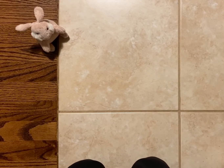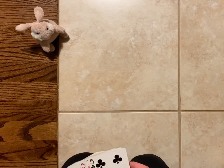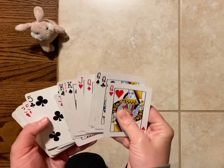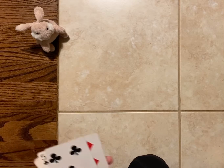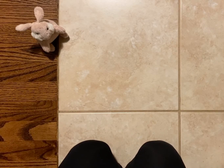This game is called Who Has More. To play this game, you'll need a deck of cards with the face cards removed — that means the jacks, kings, and queens have been taken out. You will also need a buddy. I don't have a real buddy to play with today, so I'm going to play against bunny. But if you have a friend, a parent, a caretaker, a sibling, or anybody else who wants to play, you can play with them too.